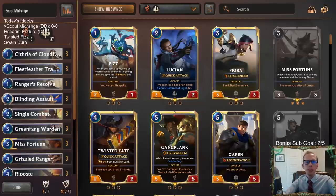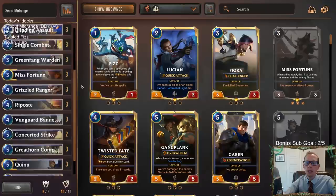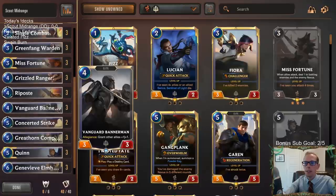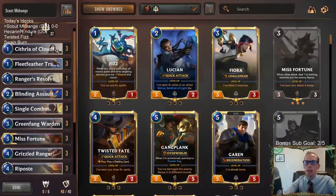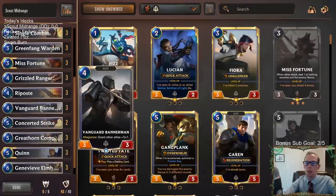Welcome everybody on Twitch chat and YouTube for a new donation deck. We've got Scout Midrange — a Bannerman-focused Scout deck. We only have three Bilgewater cards, just the three Misfortunes. Besides that, we're all Demacia because we want our Bannermans to hit all of the time.